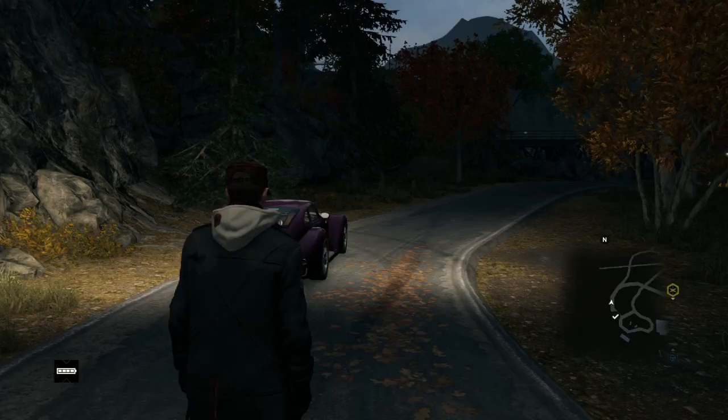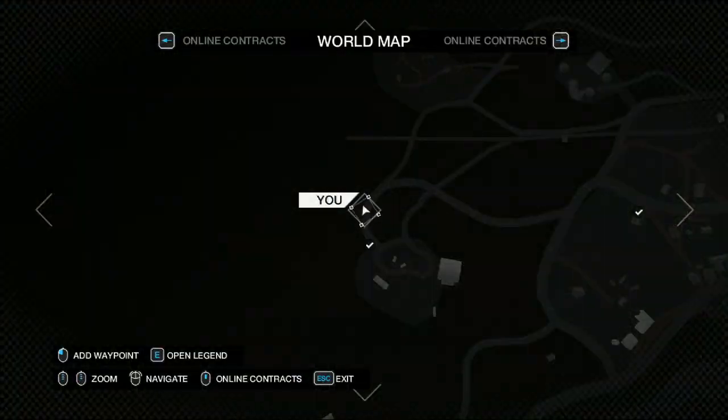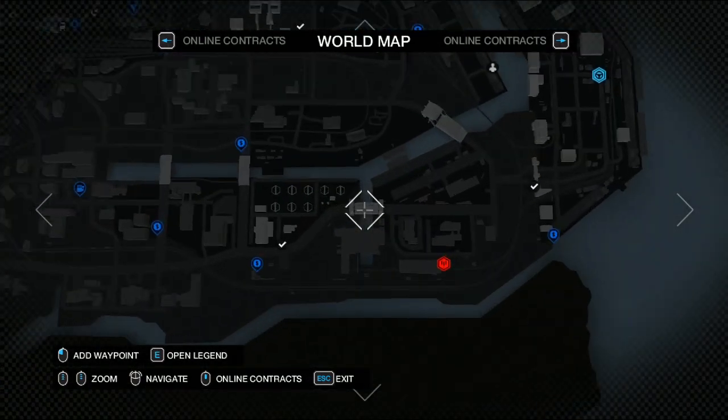This week, we want to see how fast you are. Here's what we'd like you to do: pick up any car in the game, go to T-Bone's bunker that you can find right here, and then make a speedrun up to this point.